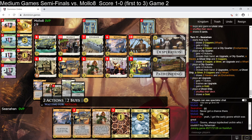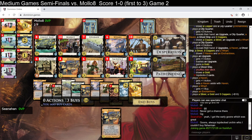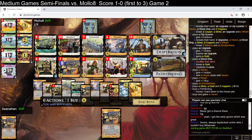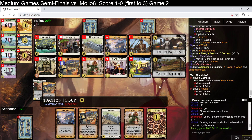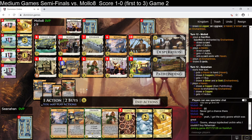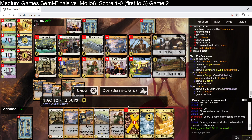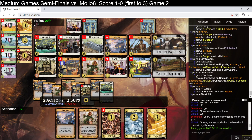I'm honestly going to do pathfinding on haven here. And then I can add coppers and stuff to the deck, because I'm going to be massively overdrawing. The principle of the matter is the same. I could also do pathfinding on city quarter, but the havens seem better. I'm still not 100% sure that I'm going to draw everything — I'd like to get another pair of wharves in play. Play the haven, set aside the copper. Need to add some more money to the deck fairly quickly, now that I've got massive overdraw going on.